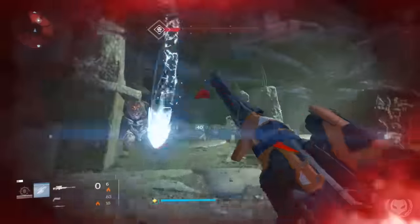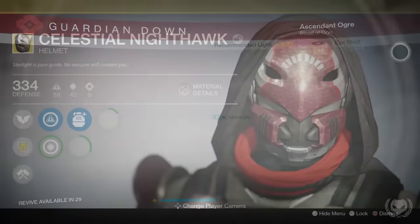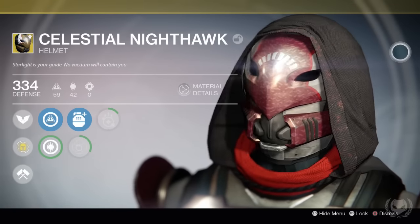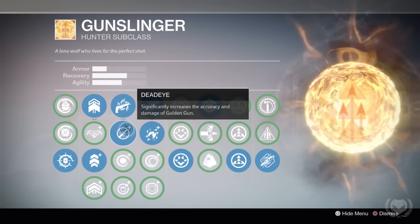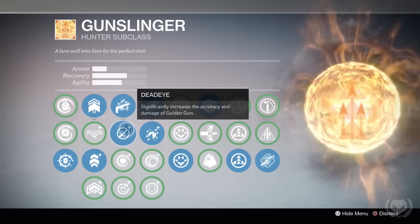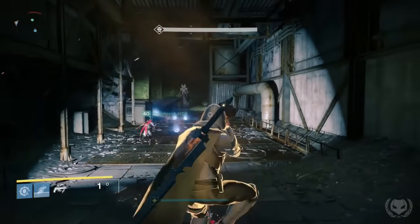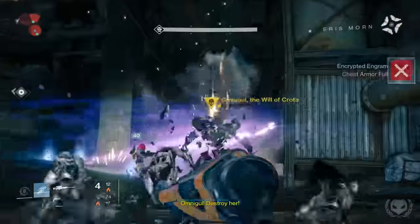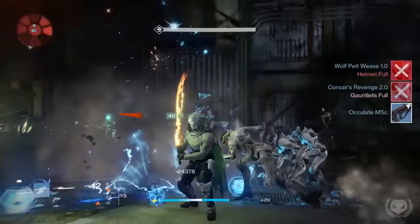The reason we were using two Gunslingers in this video instead of two Nightstalkers was because at the time of this Nightfall it had Solar Burn. So we were using two Celestial Nighthawks, which combines all three of your Golden Gun shots into one big supercharged shot which does six times the damage, and we were also using the Deadeye perk on our Golden Guns because this increases the damage. So two Celestial Nighthawks combined with Solar Burn meant that we were almost able to kill her in just two shots. Add the Nightstalker's Tether on top of this and it would absolutely annihilate her.